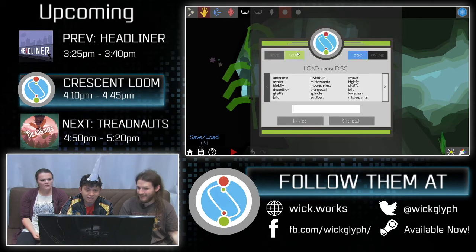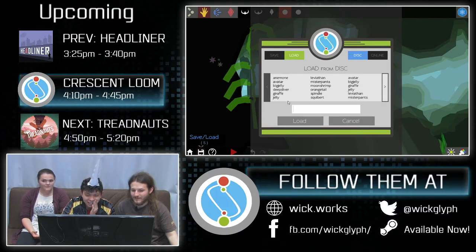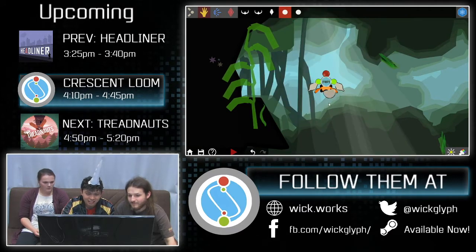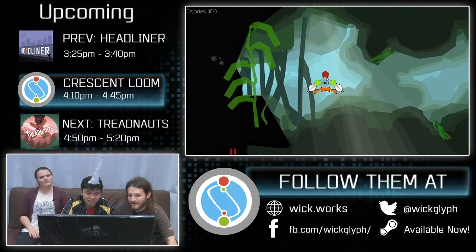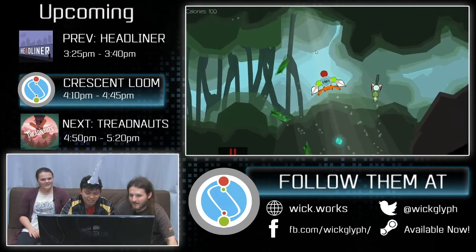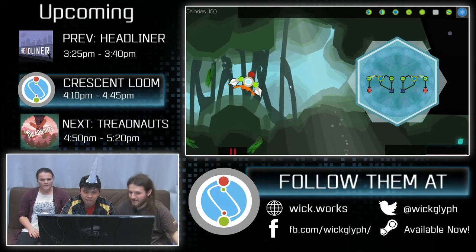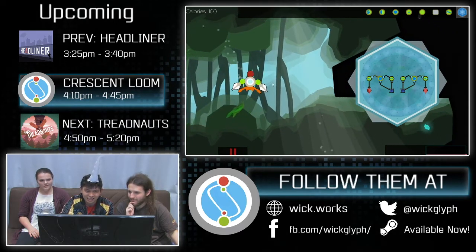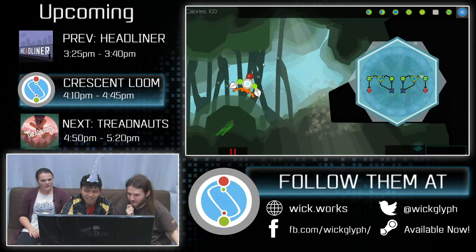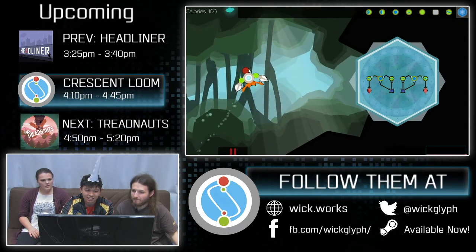If you want to, you can hit play and see what it does. I can load stuff. So you can see what other people have done, and you can actually load their creatures. Cool. Who do you want to load? I like a deep diver. Let's see. Let's load the deep diver. Whoa. Wait, let's see how it moves without any interference. Try the keyboard shortcuts. Do you want to check out its brain to see what the keyboard inputs are? There are no keyboard inputs. A brain. That looks like a brain.